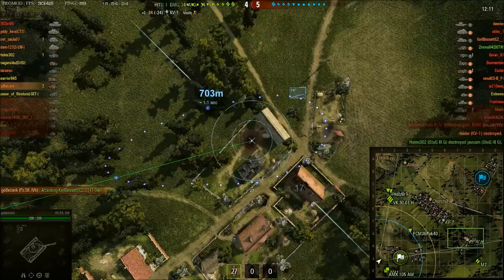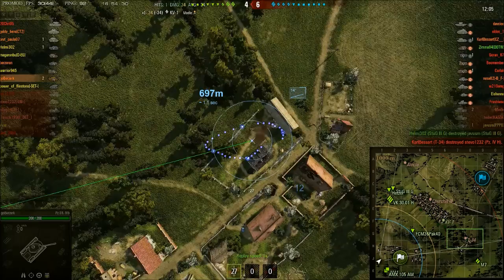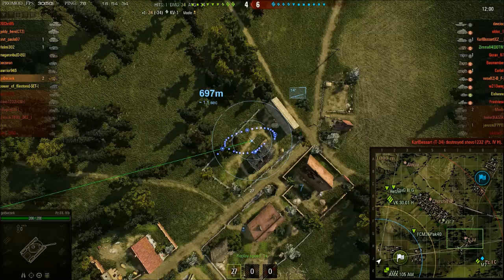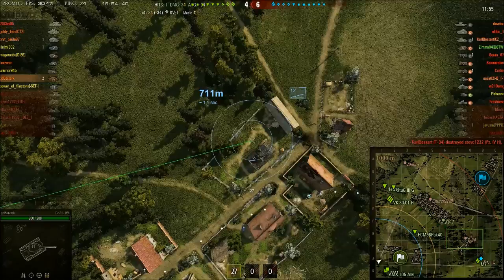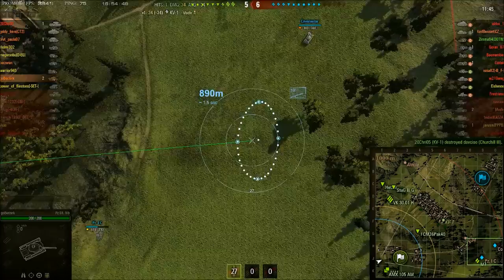GoBerserk is now focused on a T-34 and lands a shell just as it goes into stealth. The shot landed exactly where he was aiming but didn't seem to hit the tank — buildings are collapsing, trees being knocked down. Meanwhile GoBerserk has switched over to a PZ-1C on the 9-0 line, and there's also a Covenanter moving in up there. The score is 5-6, so GoBerserk's team are losing.